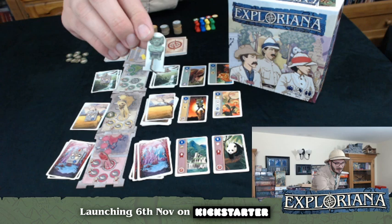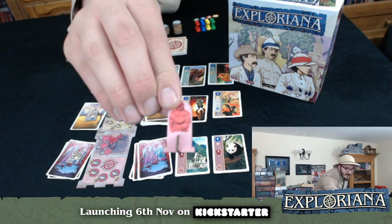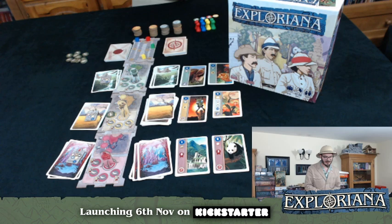We also have these relics, rendered in cardboard. We've got the Jade Idol for South America, the Elephant Totem for Africa, and a Buddha statue for the Far East. In the deluxe game, those will be rendered in resin — awesome 3D relics on the table, which will be really great to look at.